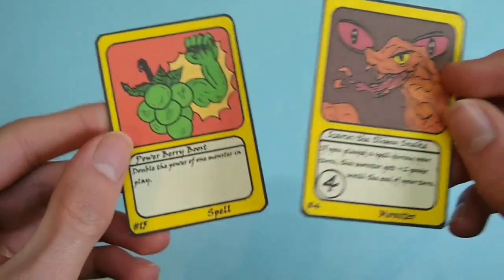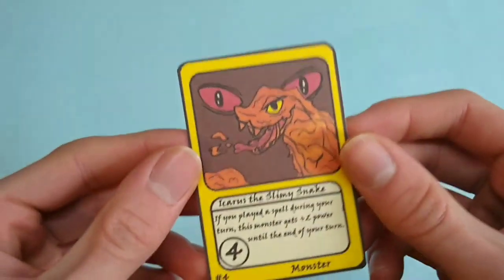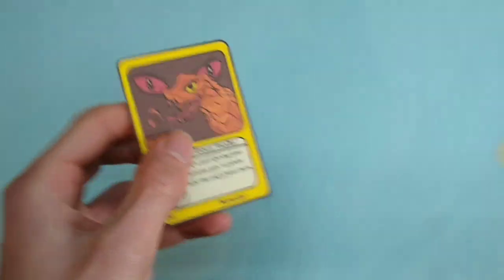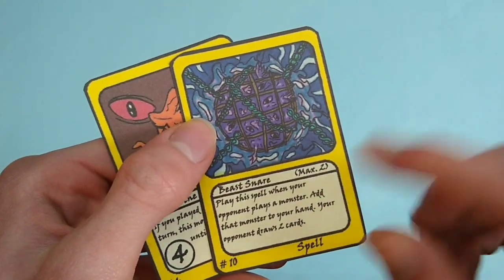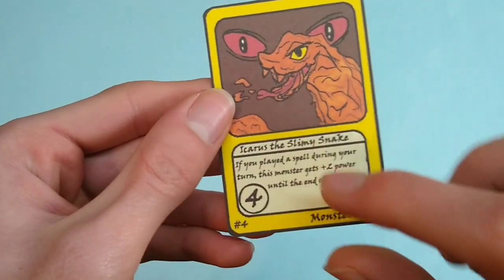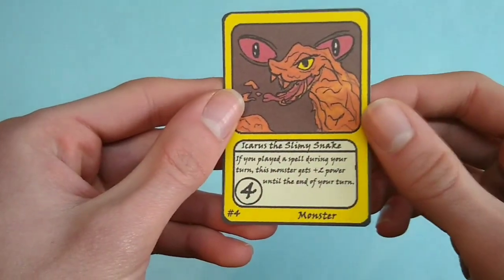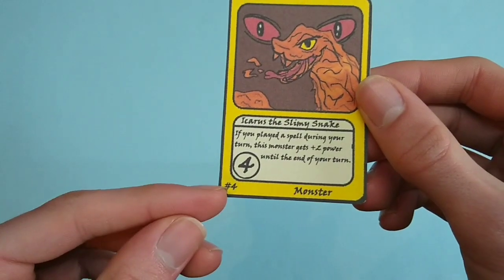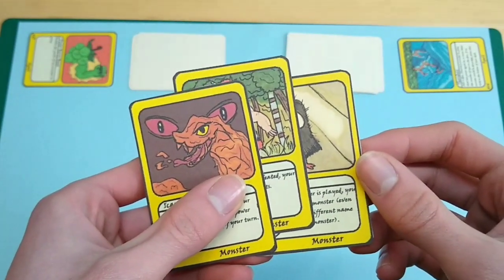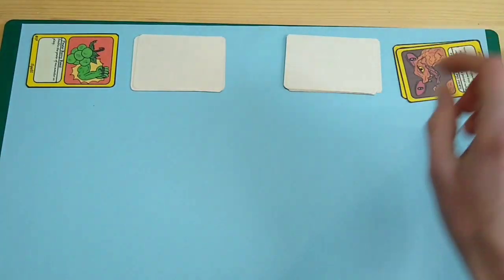There are 2 basic card types in Bring Out Your Beast: monster cards and spell cards, indicated at the bottom right of each card. Every monster card has an artwork, a name, and some cards have a maximum — for example, Beast Nair has a maximum of 2, meaning you can only have 2 copies in your deck. Below the name is an ability you can use during your turn, a power value, and the card's number in the set. Monsters are your primary way to reduce your opponent's life points, and if a monster is defeated it goes to your discard pile, located right behind your deck.